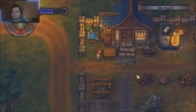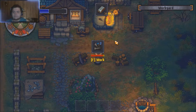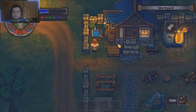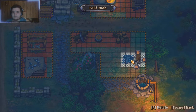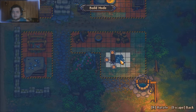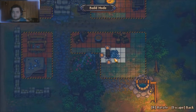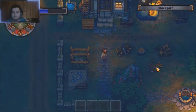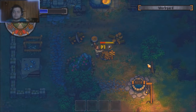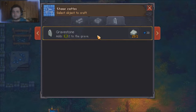One thing I need to do is get the stonecutter, so let me make some nails. With nails in hand I can add the stonecutter. By the way, you can hit R to rotate it — doesn't do much good if it can't go up and down, but you can control the angle. And now we have gravestones unlocked.